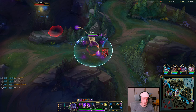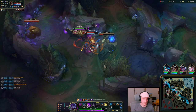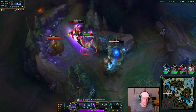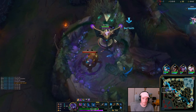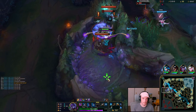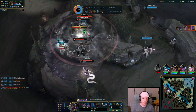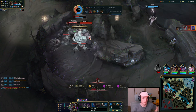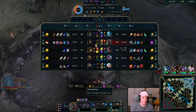Second drain onto that blue buff. Q, flash, W, auto, Q, auto. Maybe if I used my E, I would have killed him in time before he flashed away.